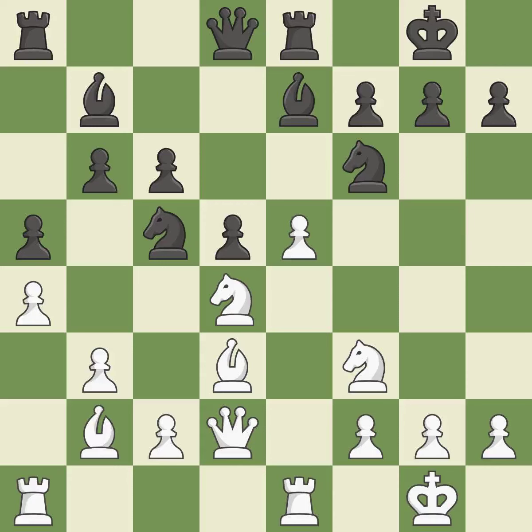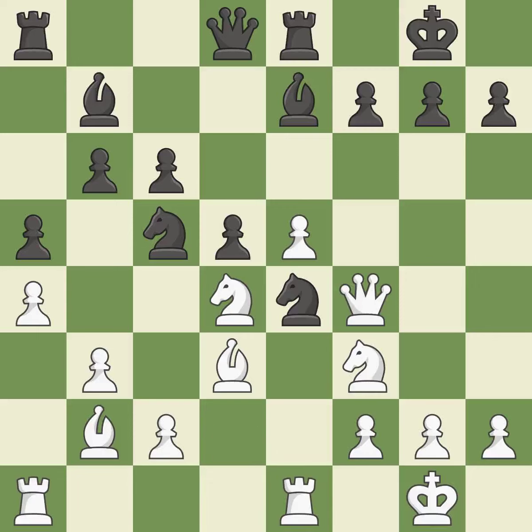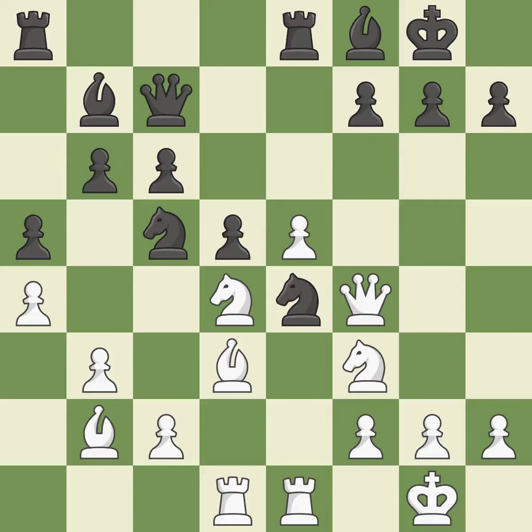This strikes a rival knight — it is ideal. The knight is now on a more secure square. This move puts the queen on a safer square — it is best, among the best actions, quite good. This develops a rook off its starting square, getting it into the action — it is good. The rooks are linked by this, making it easier for them to work together in the future — it is ideal.